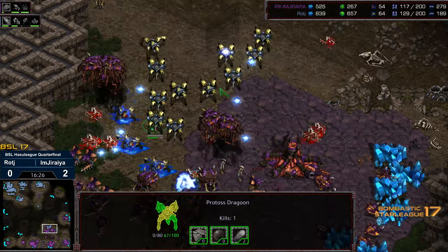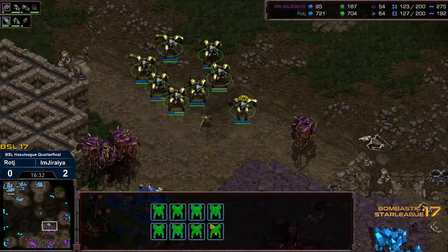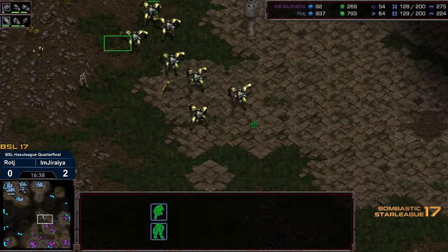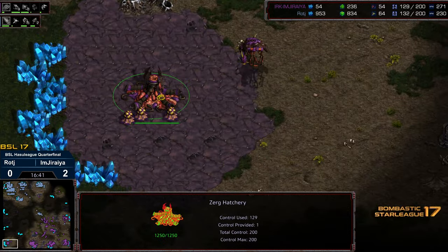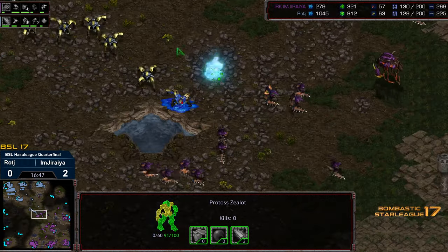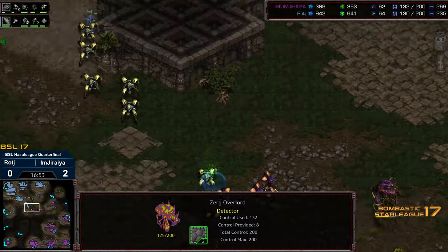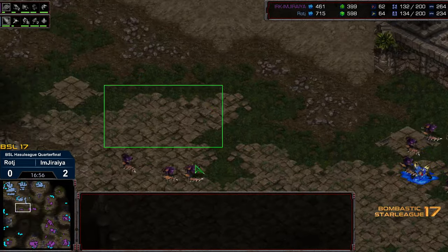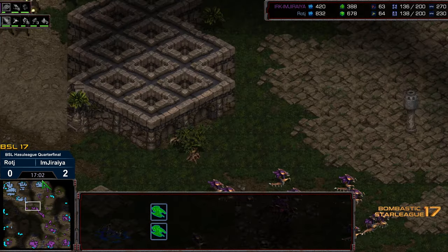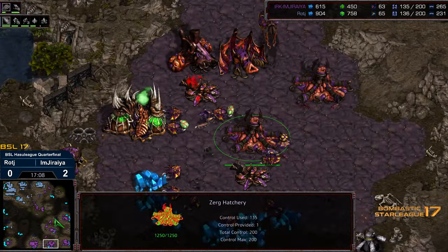So Hydras now re-engaging against Dragoons, which is usually a pretty favorable fight for the Hydras. Raj recognizing he doesn't have any support in the form of High Templar or anything else, so going to go ahead and back up with the rest of that army. He has managed to cap four bases, but that bottom left is up. And it looks like it's starting to just now saturate the 3 o'clock. The Hydras are pushing in and Jiraiya with a sliver of a supply lead. We are at Hive tech — no Defiler Mound that I've seen on the map as of yet.